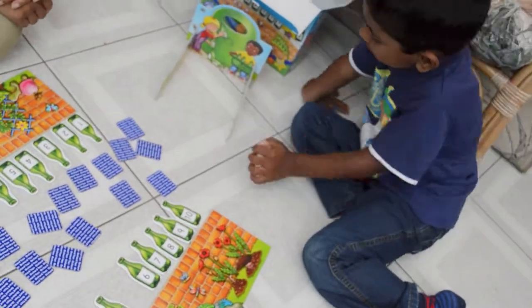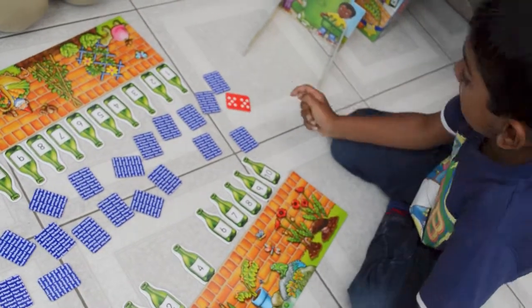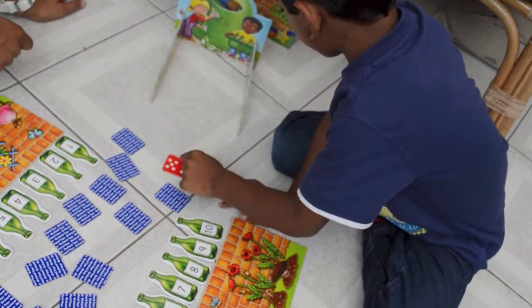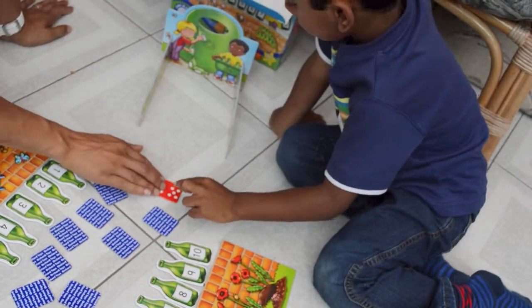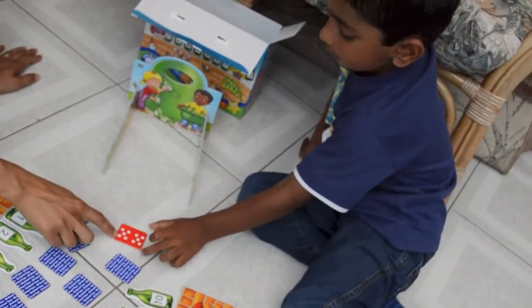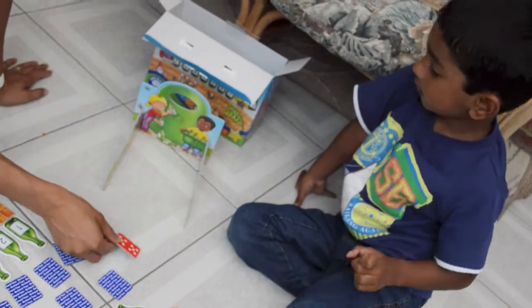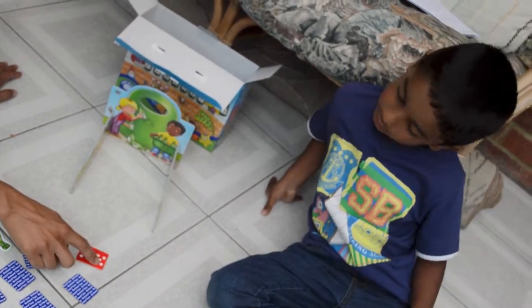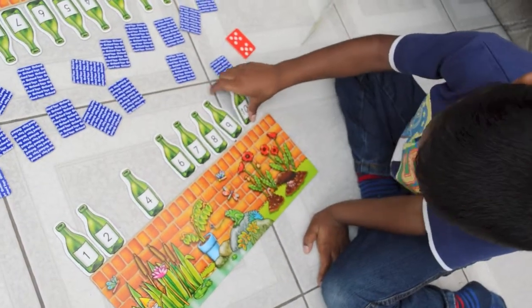Turn one over. That's one with lots of dots. One, two, three, four, five. Five on this side. How many on that side? One, two, three, four, five. Five. We've got five here and five on that side. How many dots do we have in total? Five, six, seven, eight, nine, ten. Do you have a bottle with number ten on it? Yeah. Go on, put it through the bottle bank.